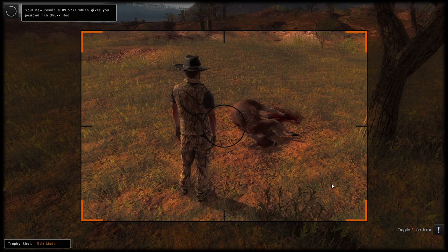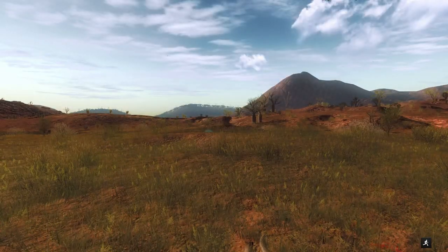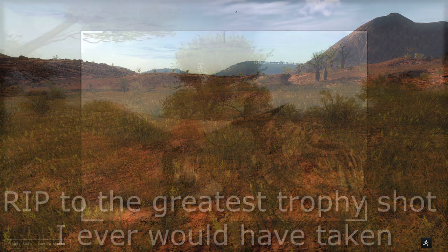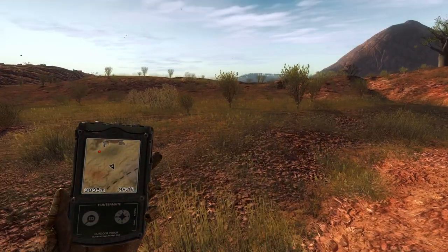89.7 — that is going to be first or second place. That might be a personal best as well. First place. What a day on Bushranger's Run, this is nuts. Hitting escape closes the trophy shot — I forgot that — so I guess we're not getting a picture with that one, but at least it's in the trophy lodge and it may well take home first place.